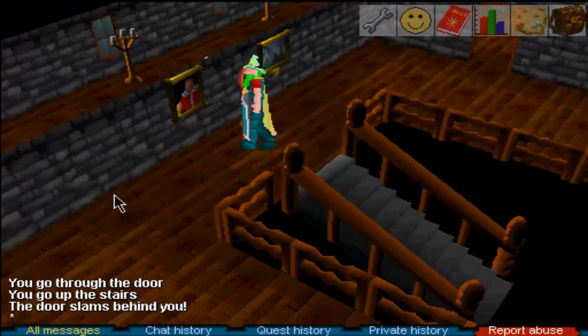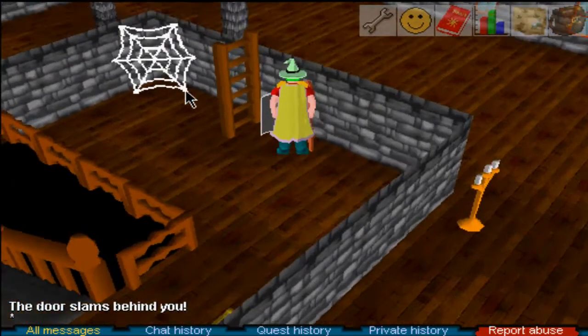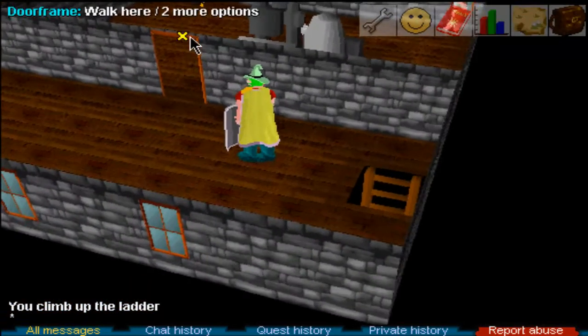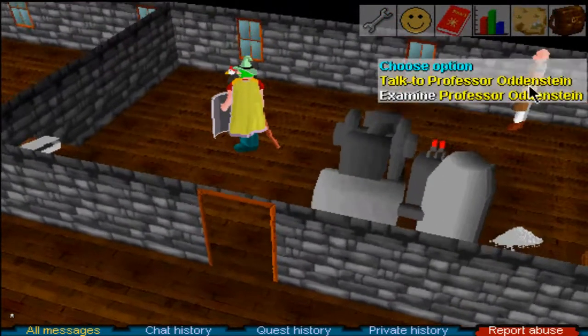Once up here, climb up the ladder to the side of it. Then, once you're up here, walk into this room and talk to Professor Oddenstein.